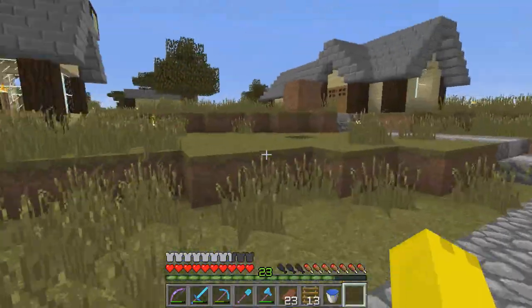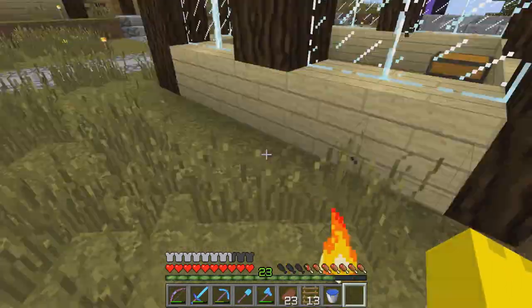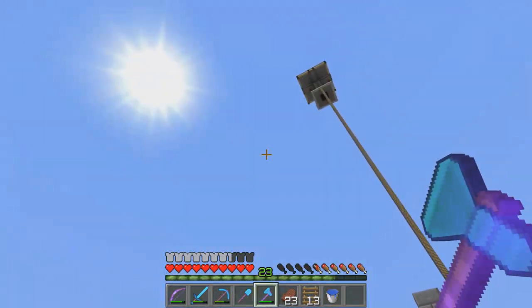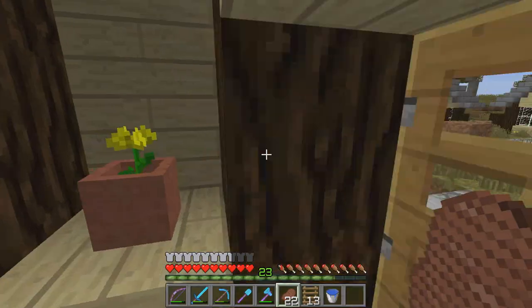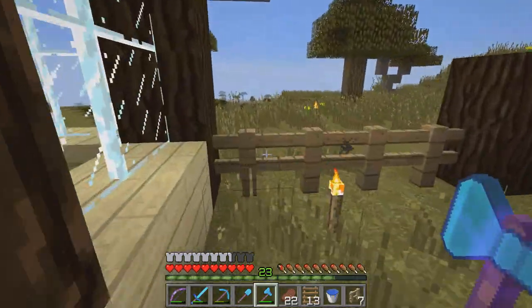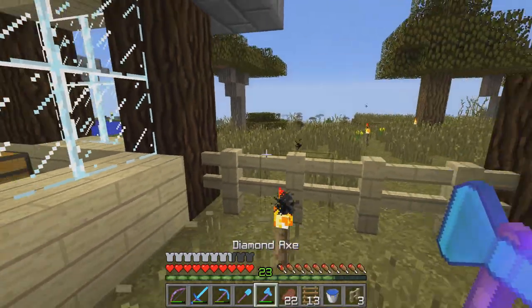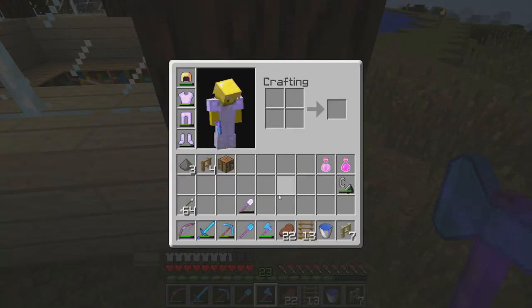I would also like to put a barrier around my base. I did start using regular oak fences, but I don't know if I should switch to birch, because that would match the theme up there. Let me do a little bit of testing. I don't think this would look good if it was the same color as the building. Yeah, I don't want that — it doesn't stand out. I'm not too big of a fan of that.